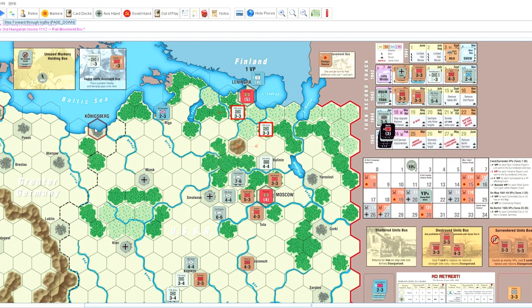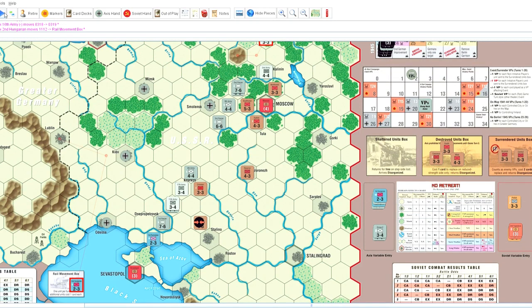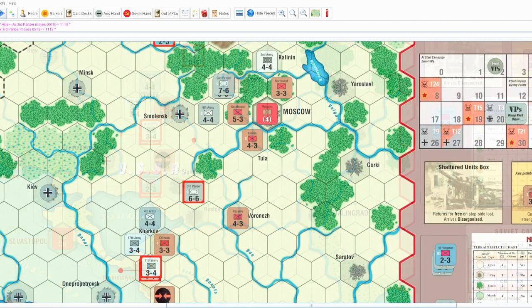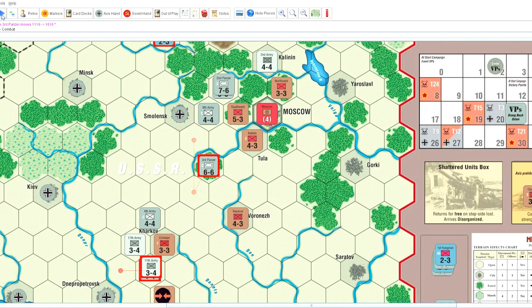In the south he begins to move on Stolino and Rostov, and really put the pressure on my line. Third Panzer moves in, then he reconsiders and uses that unit just to hold the line. Not sure what affected his decision, but the odds aren't amazing for him to attack that reserve behind a river and behind a city — it may not really be doable to attack there.